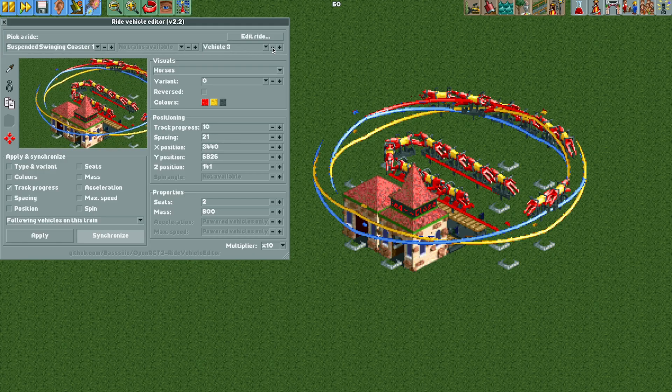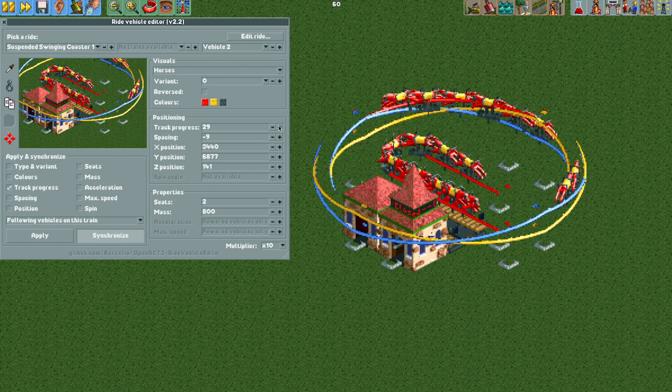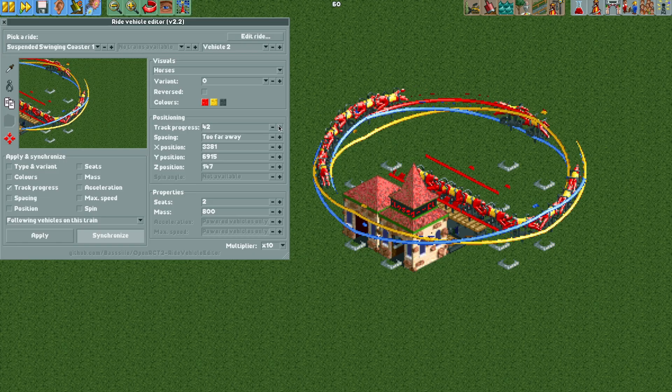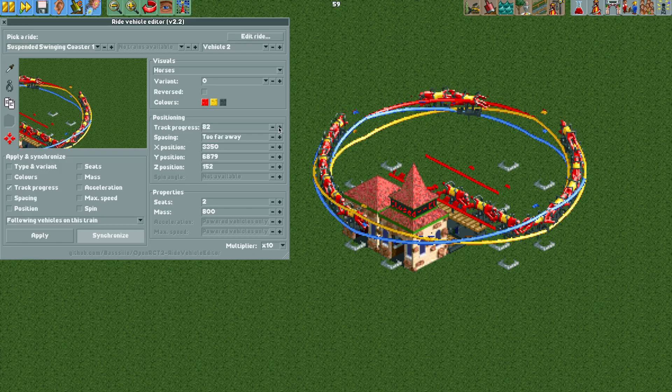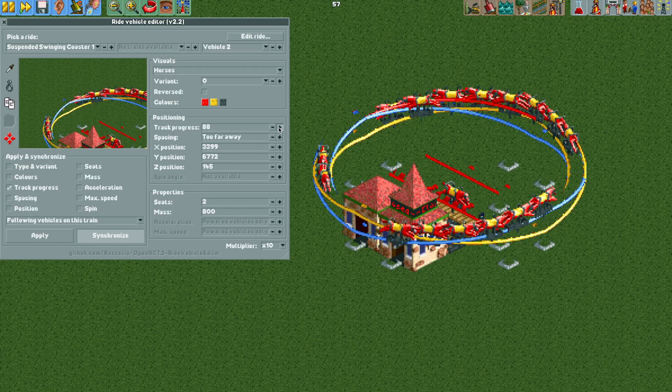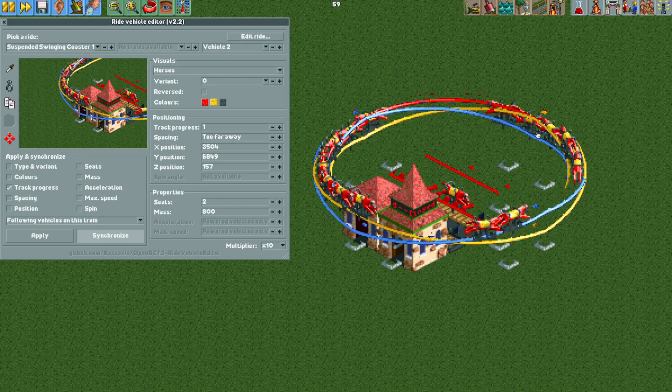Now let's move down to vehicle number two, make sure synchronize is still on and following vehicles. We're going to move the track progress forward — all of the vehicles behind it are moving, but these vehicles are going to go up the yellow and now down the yellow. They are staying on the yellow track while the vehicles we moved earlier stay on the blue track. That is exactly what we want.